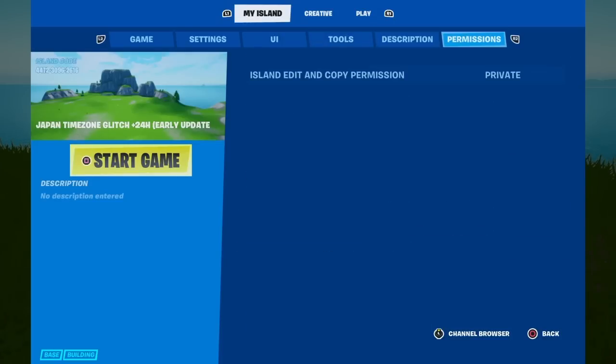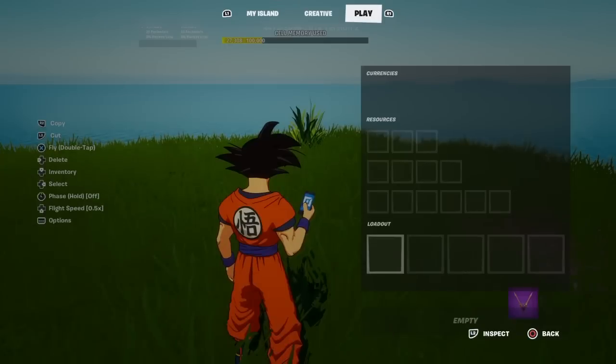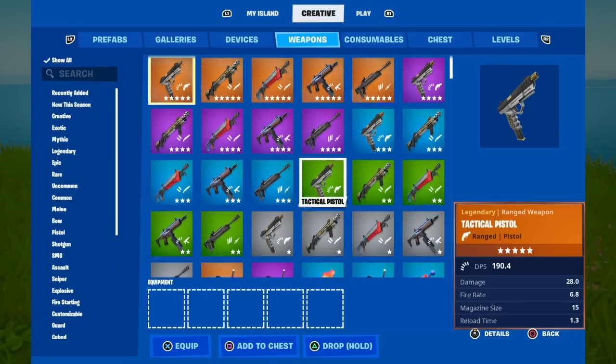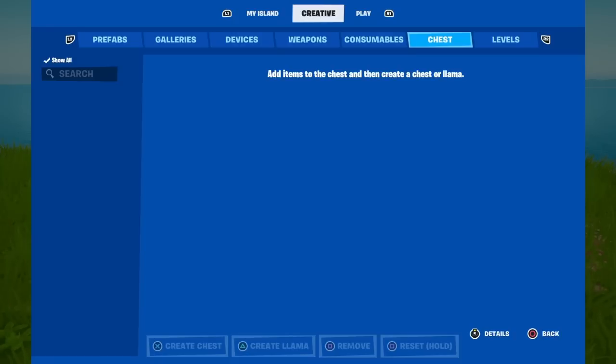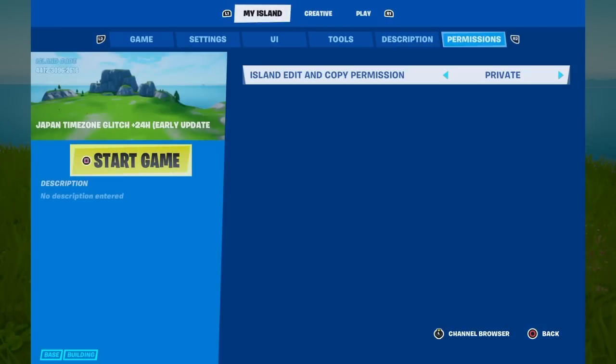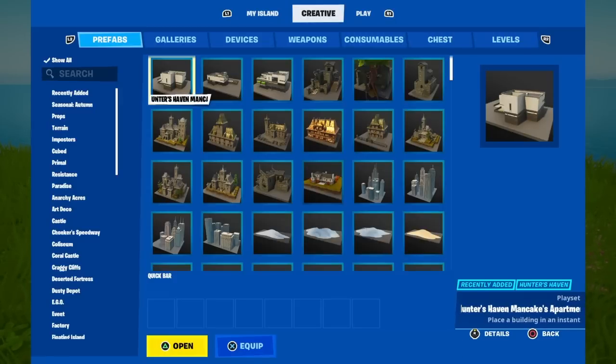What we're going to want to do to get and save the motorcycles inside of your own Fortnite Creative Island the easiest and fastest way possible — we're going to go over to the second tab, right over here where it says Creative.